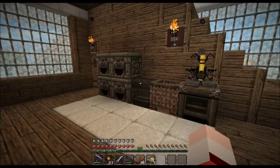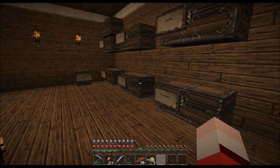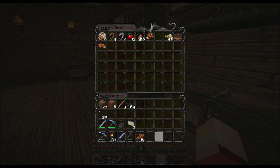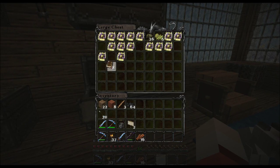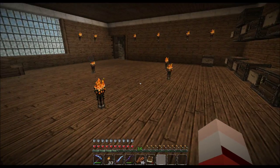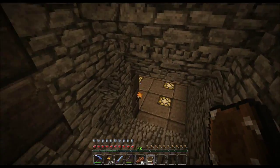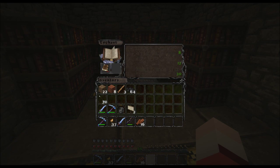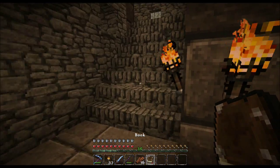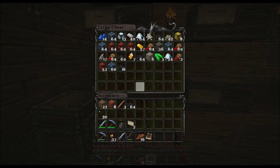I didn't actually know that you could put thorns on a sword. This is an hour of mining and work and things to make things and get things. If I seem distracted at any point, it's just because my cat just opened my bedroom door and she's staring at me. But look what we can do — we can enchant and we can get things, and it's gonna be great. I forgot my lapis. Because that makes sense. I've only been enchanting in Minecraft for how long?